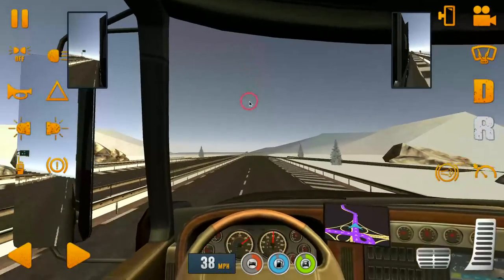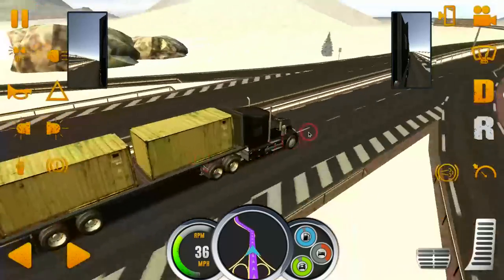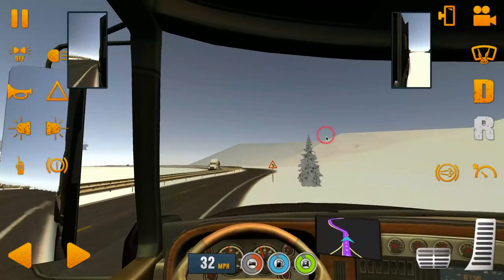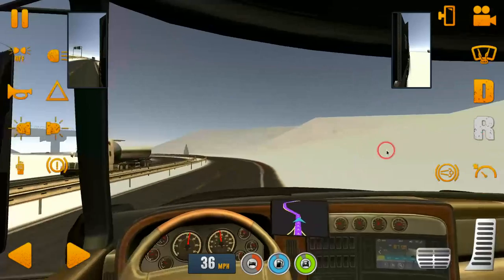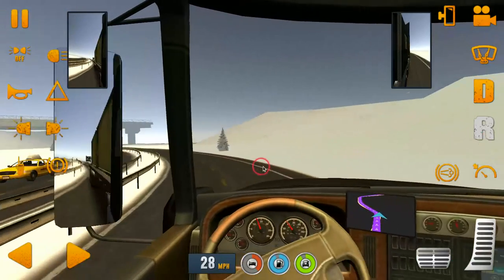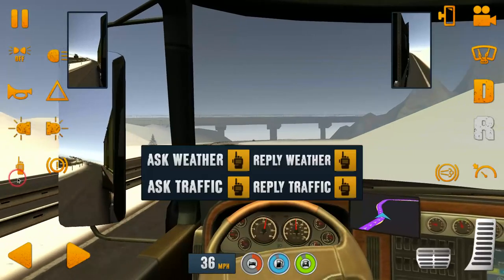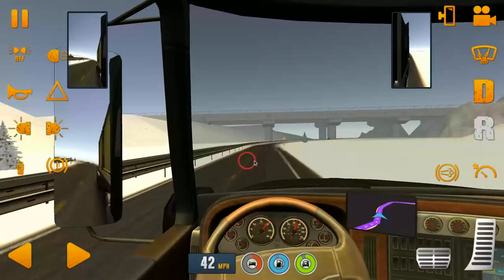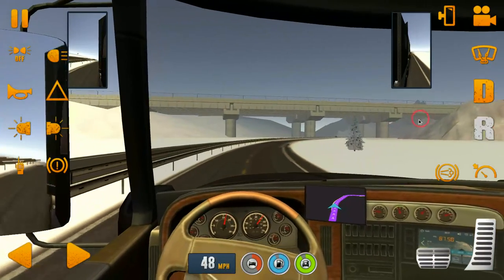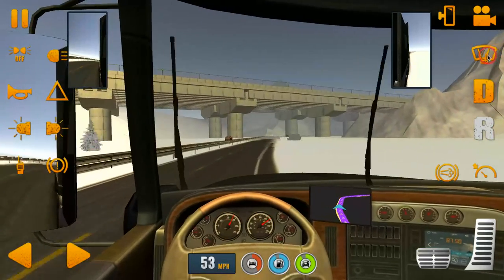Do I even have the visor equipped? Is the visor actually on it? Yeah, it is. It's just not very visible — you can't really see it from the inside. There's not much traffic so I'm just going in between lanes. I'm going to check the weather real quick. I've actually had many electric vehicles before.